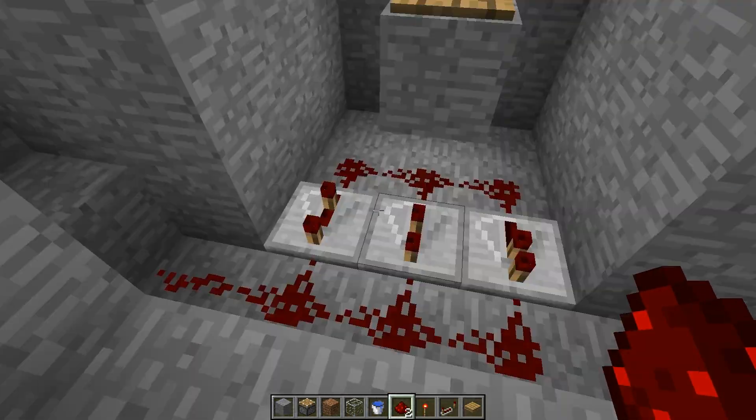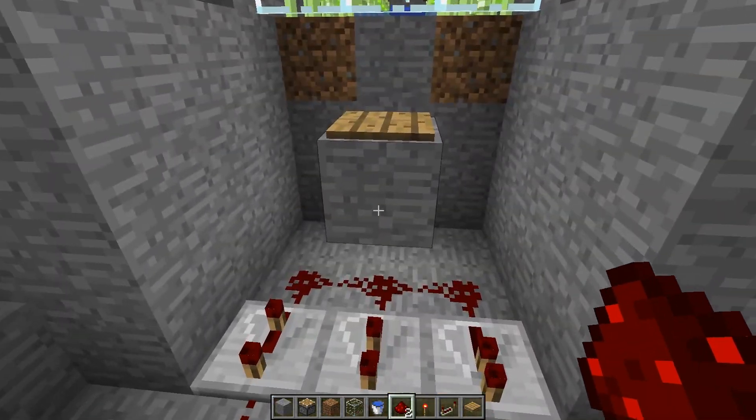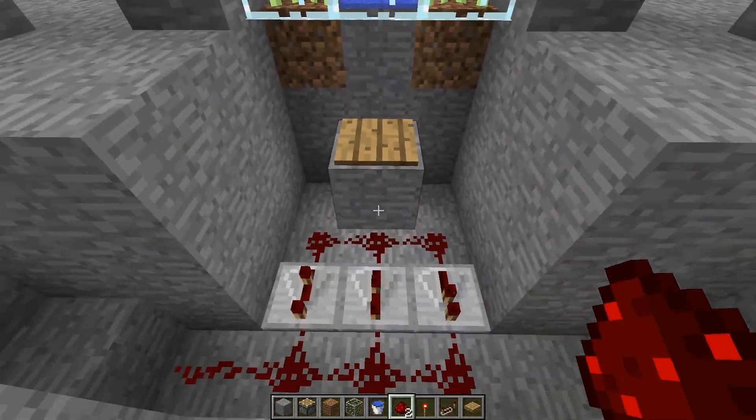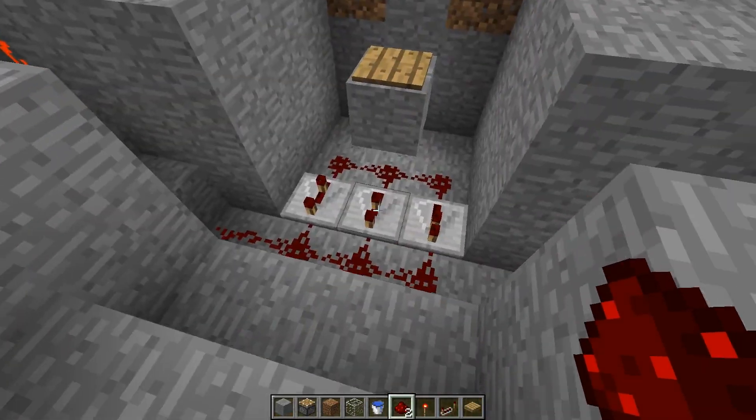This circuit here is just so that the reeds don't get stuck. If you're on the pressure plate for only a brief moment, the pistons don't activate for a really short time and the reeds get stuck on the block.